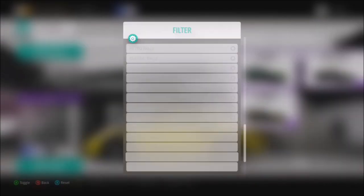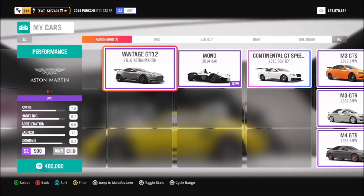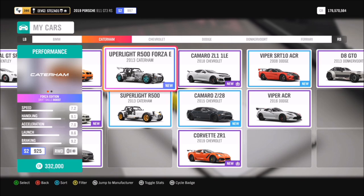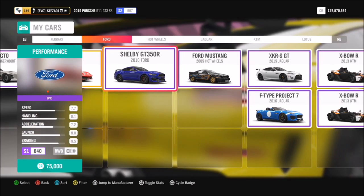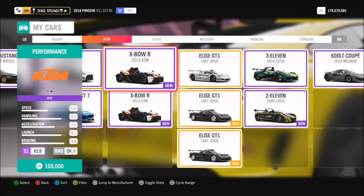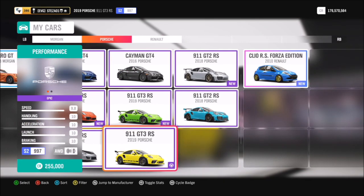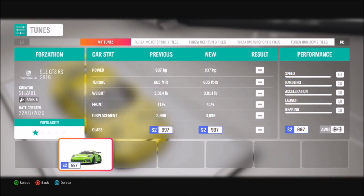You want to filter your cars to see what track toys you've got and there is actually quite a lot. The Caterham is definitely a very good one. You've got Ferrari, you've got some Jags, and a lot of Lotuses to pick from.